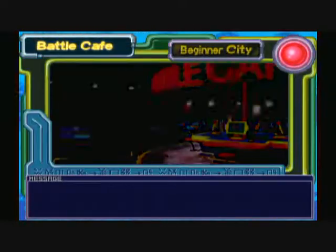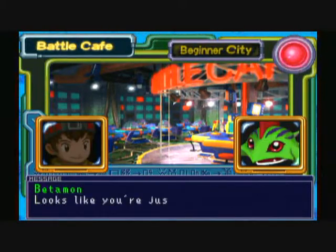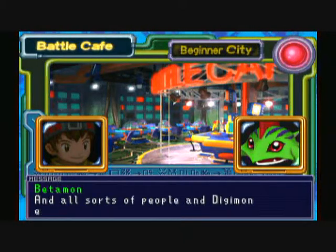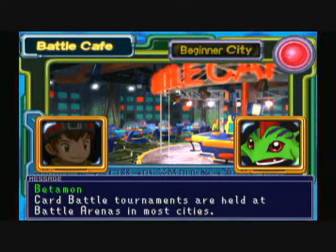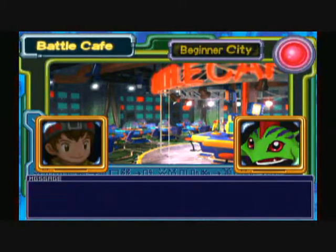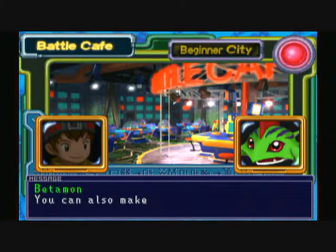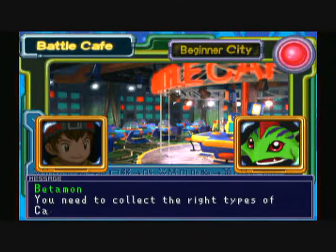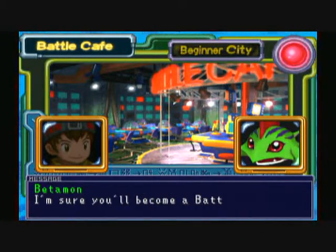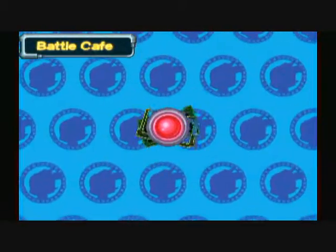Now we have to go to Battle Cafe and talk to Betamon, who is right there. What he's going to do is tell us the dirt on all the cities, all the battle arenas, and pretty much how the game is played. Every time you beat a city's battle arena you'll get the passcode to advance to the next city. Now he'll give us a tutorial on how the game is played.